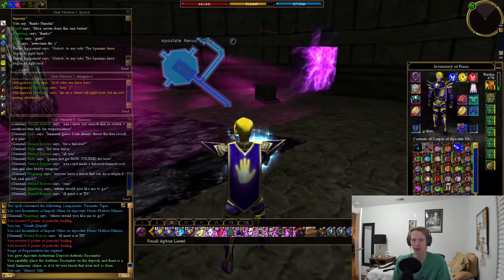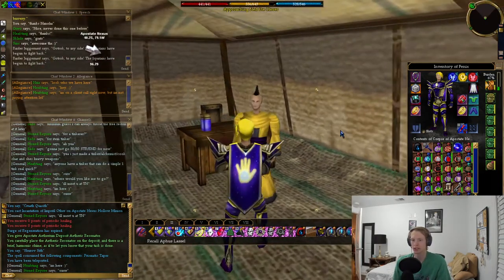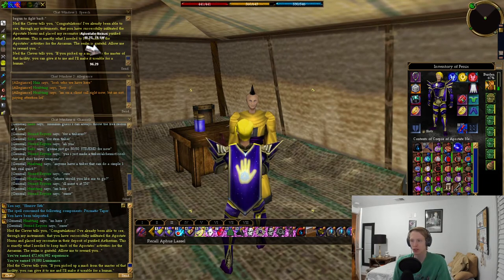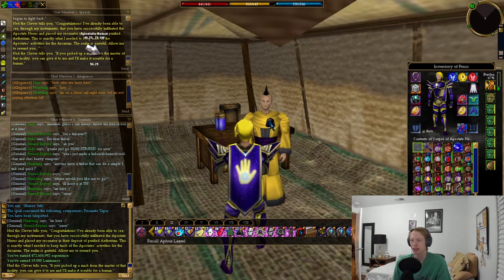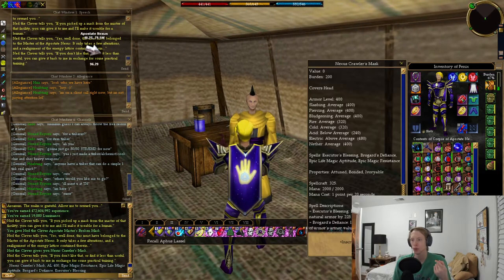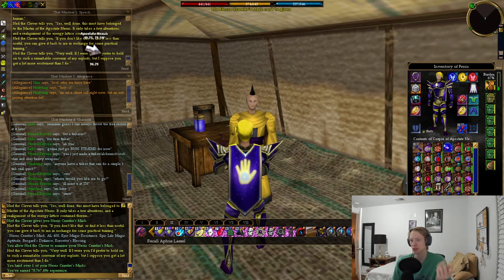From here we're just gonna go back to Zycle. Back in Zycle, you're just gonna talk to Ned the Clever, who's gonna give you your rewards: 470 million experience and 20,000 luminance. Then you're gonna hand him the mask — he's gonna repair it. If you want it, it has epic life and epic magic resistance. Or you can hand it back to him for another 80 million experience. So all in all, 550 million experience for a pretty quick quest.